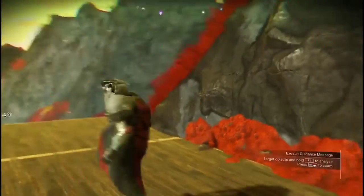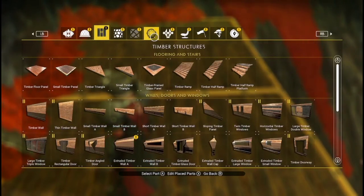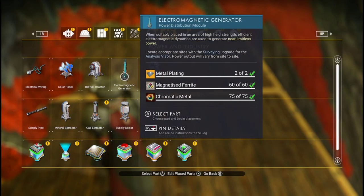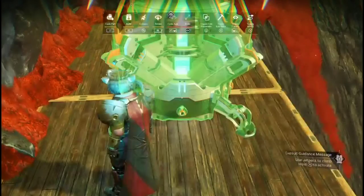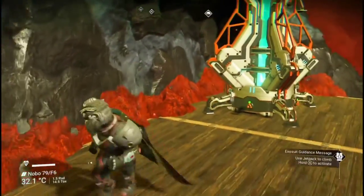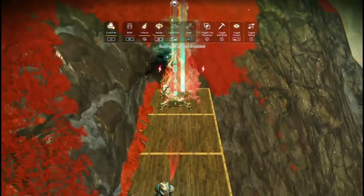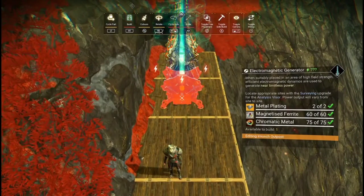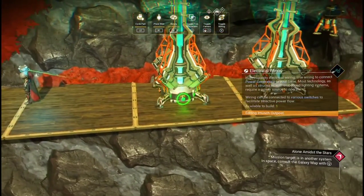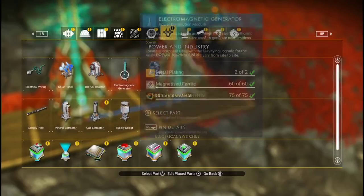If you scan along the ground you'll see the percentage going either up or down. Go to where the electromagnetic hotspot is located — you can get the blueprints up in the anomaly. Put one electromagnetic extractor down, then put another one down. Note the resources it takes to place them. Then you need to join them together with a wire — get into wire mode and join them both together.